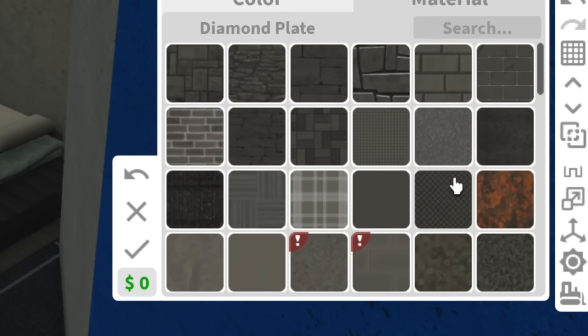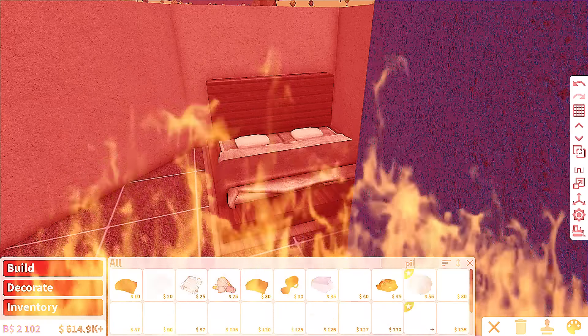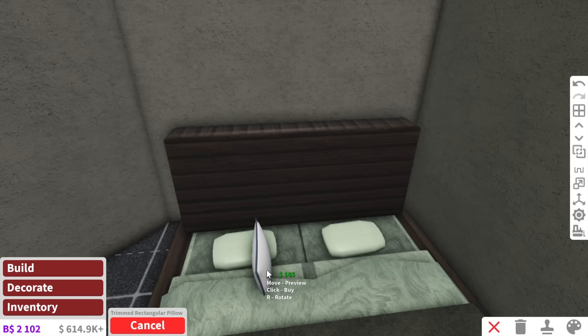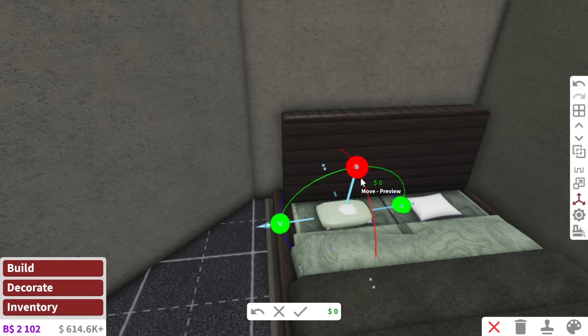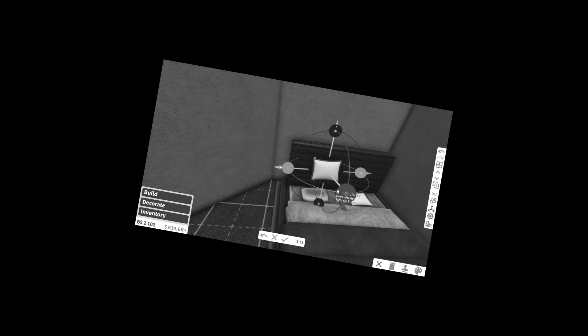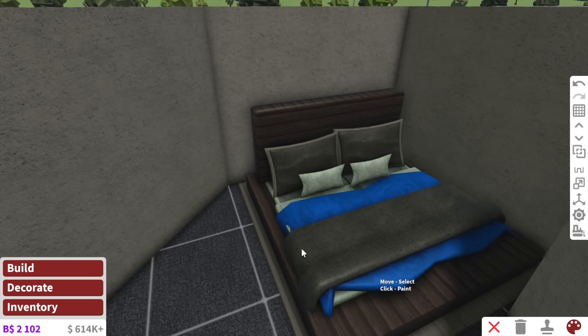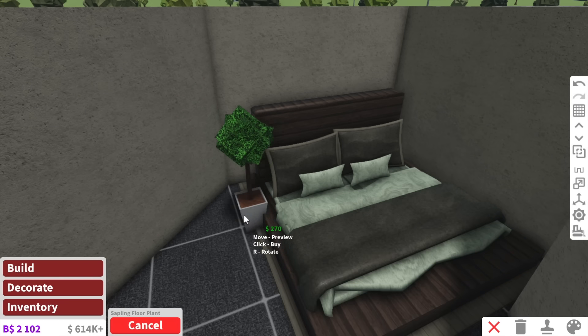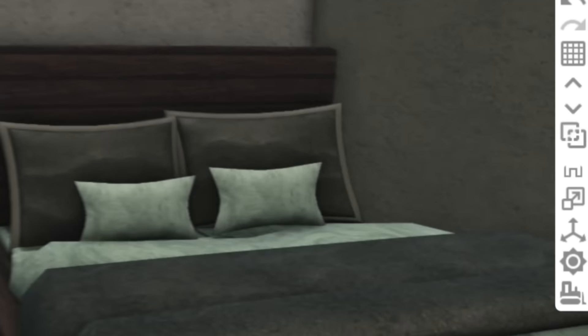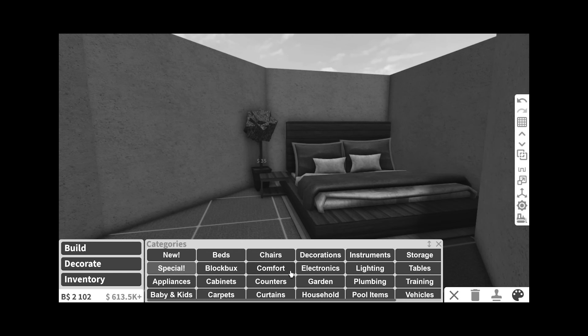I love layering my blankets in Bloxburg. I think that is genuinely my favorite thing to do. The only thing that sucks is right now in Australia it's currently summer, so it's very hot. I just have a sheet on my bed, so I can't have one of those cute aesthetic fluffy beds because I will sweat to death and die from sweatness. Oh, look at that bed! Can we just talk about how comfortable that looks? That looks amazing. For the bedside table, we're going to use a plant and this random thing.